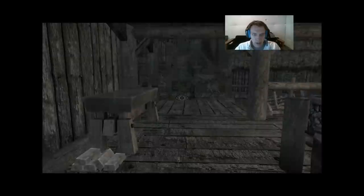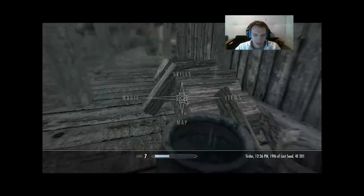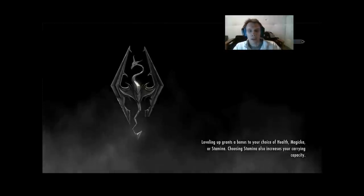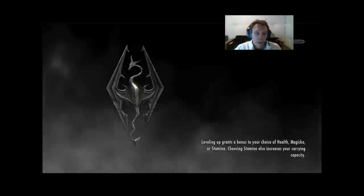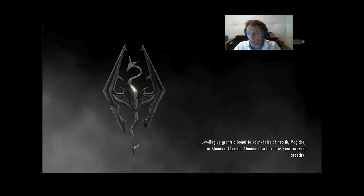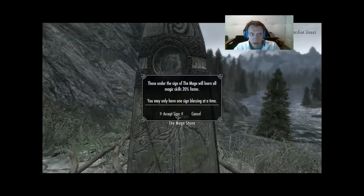We don't want to leave yet — need to grab all our stuff out of this barrel. Let's head to the Guardian Stones, because the first thing I want to do is disenchant everything, and I want to get the most possible benefit to my enchanting skill from doing that. So I want to put on the Mage Stone and head back to Anise's Cabin.